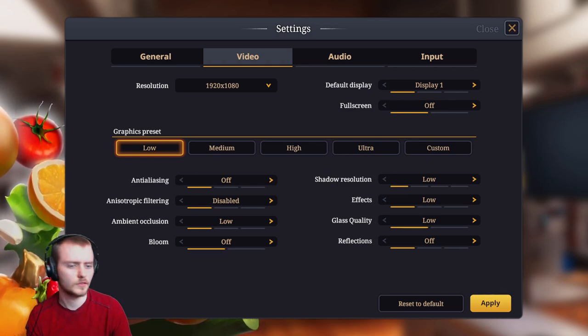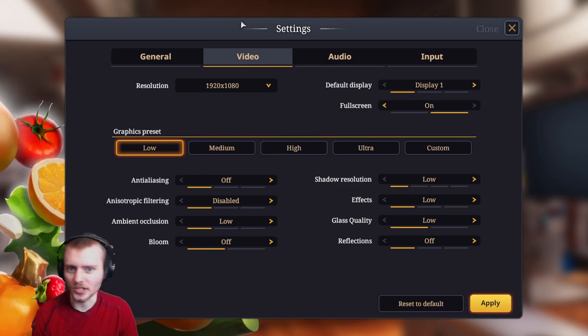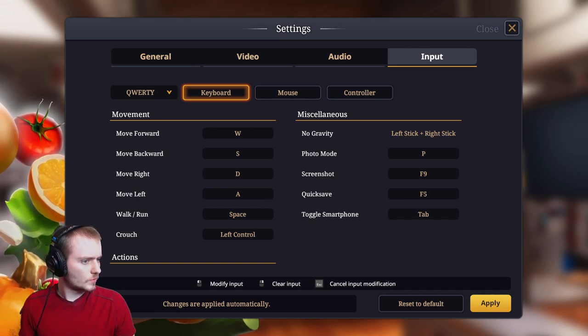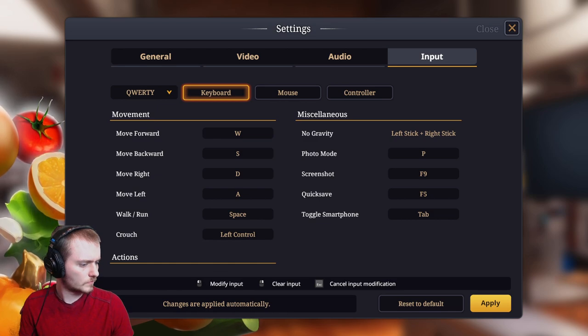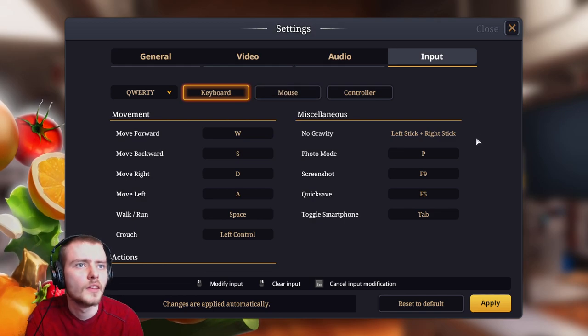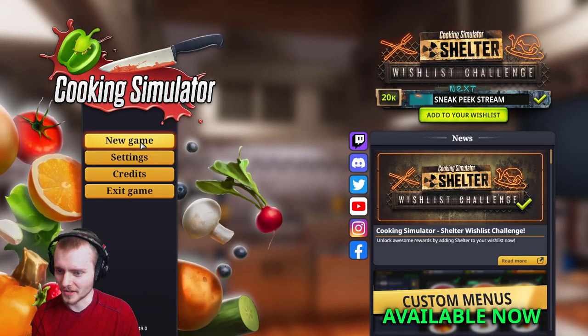Full screen back on. Hey, look at that. Awesome. I don't like that if I alt-tab it hides my mouse. Yeah, cooking sim does have Home Depot vibes. Sorry, I was taking a sec to do this. Let's go!